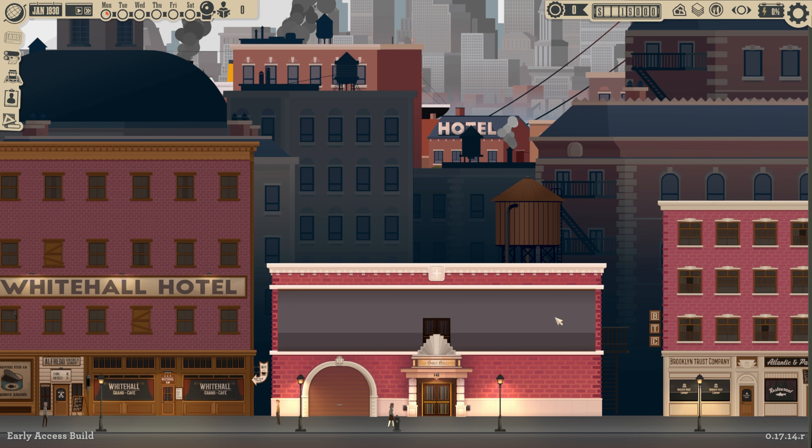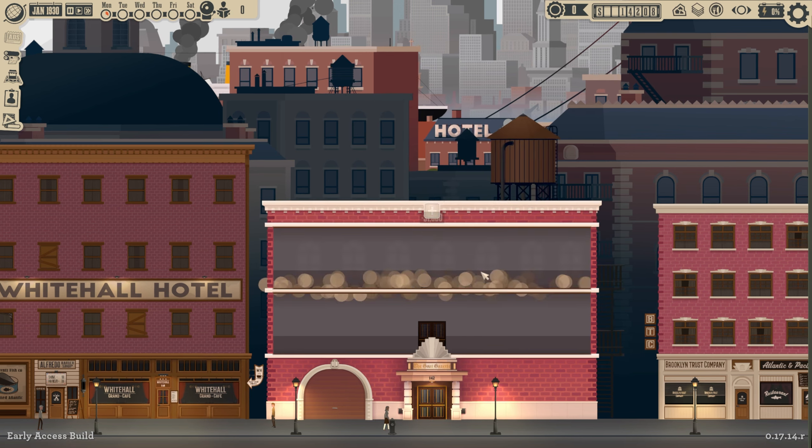We start out with our own little building and basically nothing to go with. I have played a little bit of this game but haven't gotten into some of the new updates that have just come out. We've got photographers, illustrators, and cartographers just added to the game. I also haven't played with ads yet, so we'll get into that as we go. First things first — we need to get our staff and building set up.